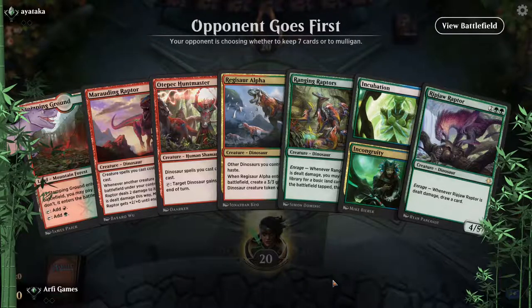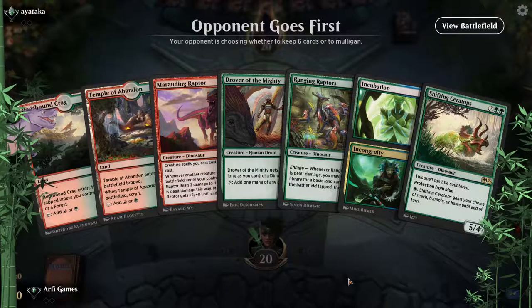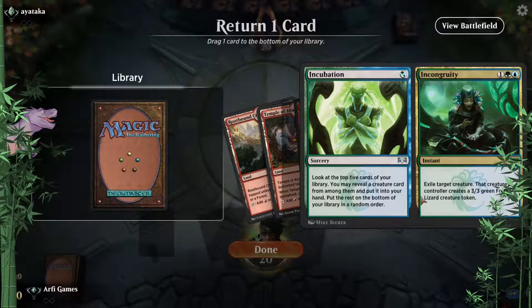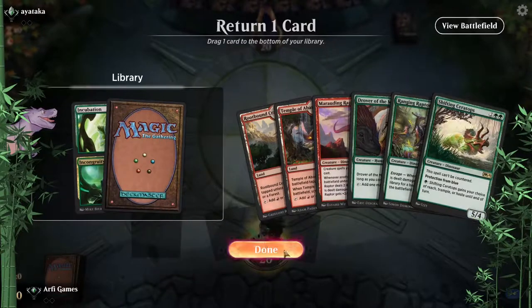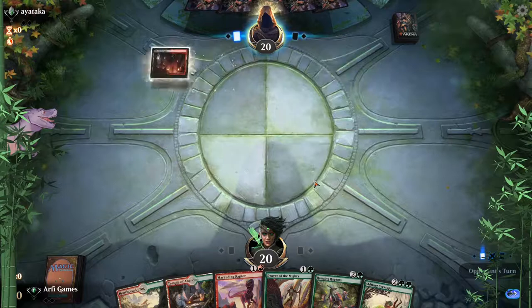One land — kind of rough. That's a little better. Temple of Abandon. Turn one, hopefully we get to two but it's a little rough. We got plenty of creatures so it feels all right. Sending Incubation to the bottom.